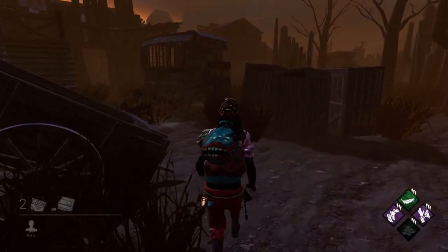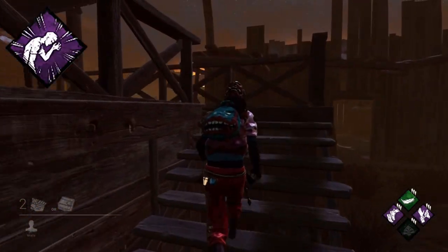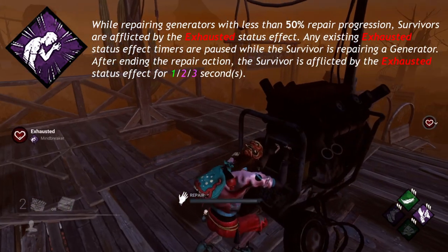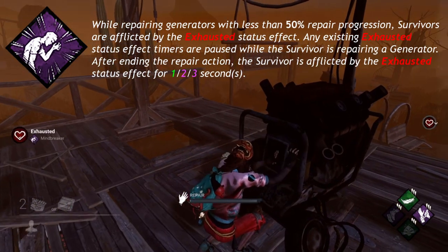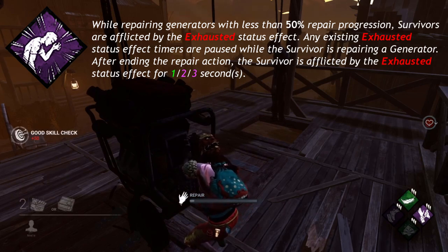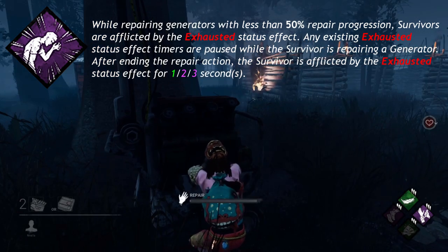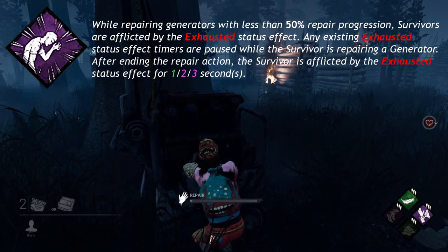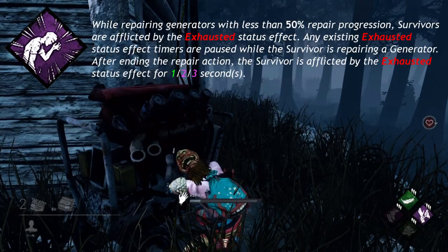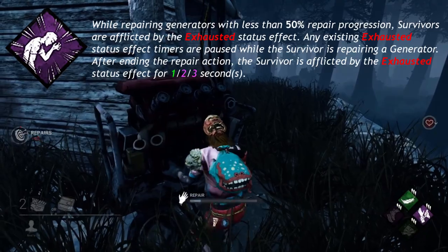Now onto how killers can apply exhausted with their perks. Mindbreaker, one of the Demogorgon's unique perks, says: while repairing generators with less than 50% repair progression, survivors are afflicted by the exhausted status effect. Any existing exhausted status effect timers are paused while the survivor is repairing a generator. After ending the repair action, the survivor is afflicted by the exhausted status effect for 1, 2, or 3 seconds.